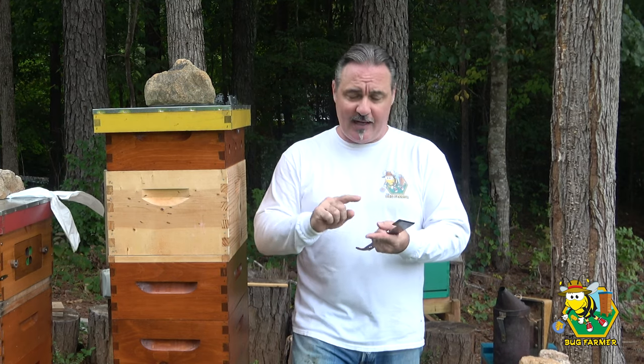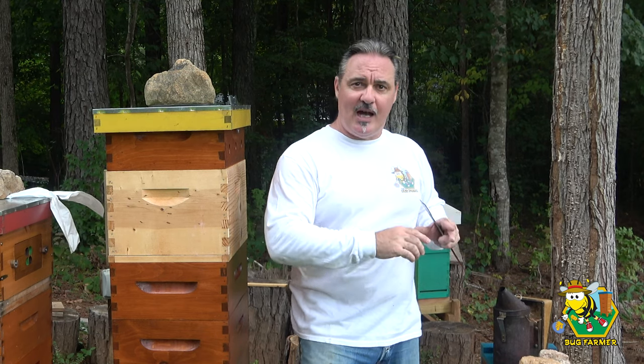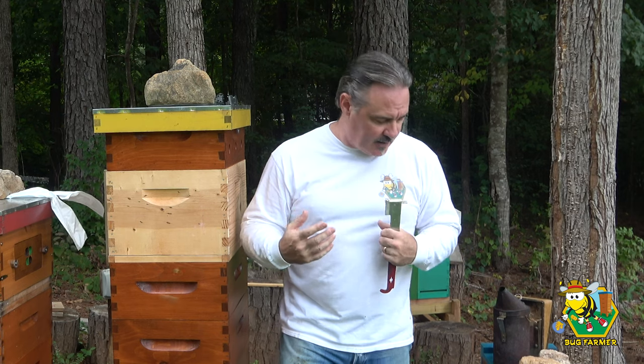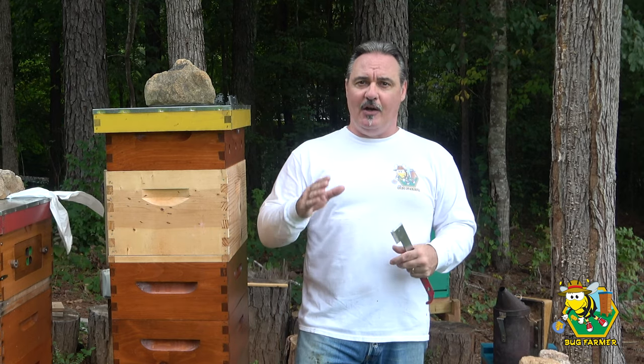I also want to make sure that I give the sage hive and the little blue nuc a pollen patty. I've got a full-size pollen patty for the sage hive and the little blue nuc because they're weak hives, and I've got a small pollen patty for each one of the other hives so that I don't kick off a robbing situation, because there's no way the little blue nuc could defend itself if that were to happen. So let me get my veil on and we'll get started.